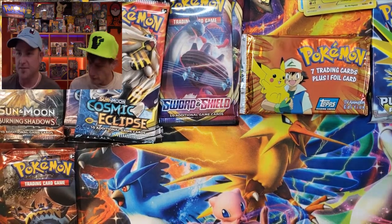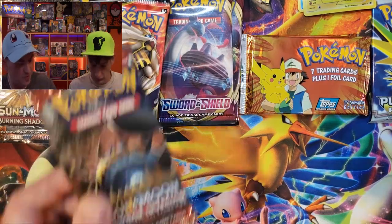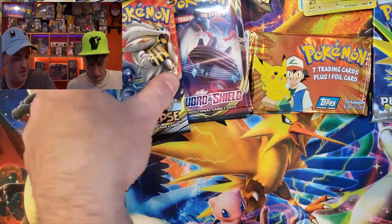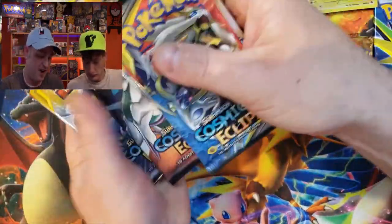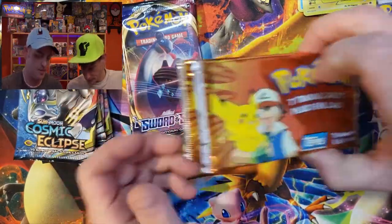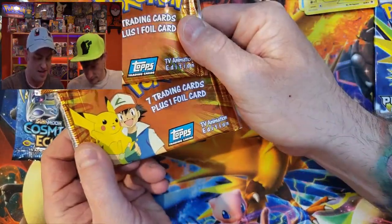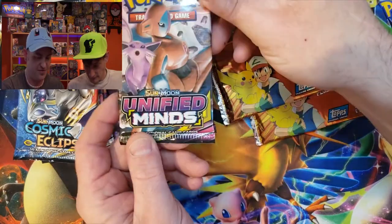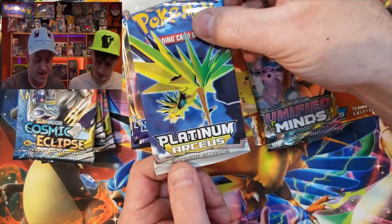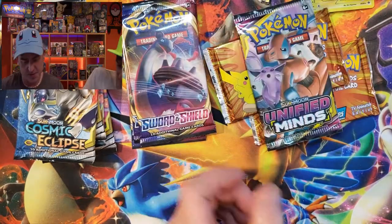So here's what we're opening: one Crimson Invasion, three Burning Shadows, five Cosmic Eclipse, three Sword and Shield, two TOPPS packs, one Unified Minds, and then the Platinum Arceus pack. That's pretty awesome.